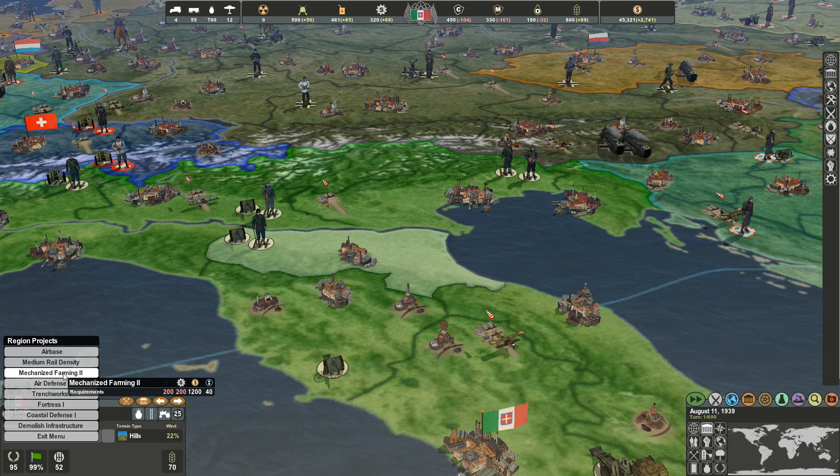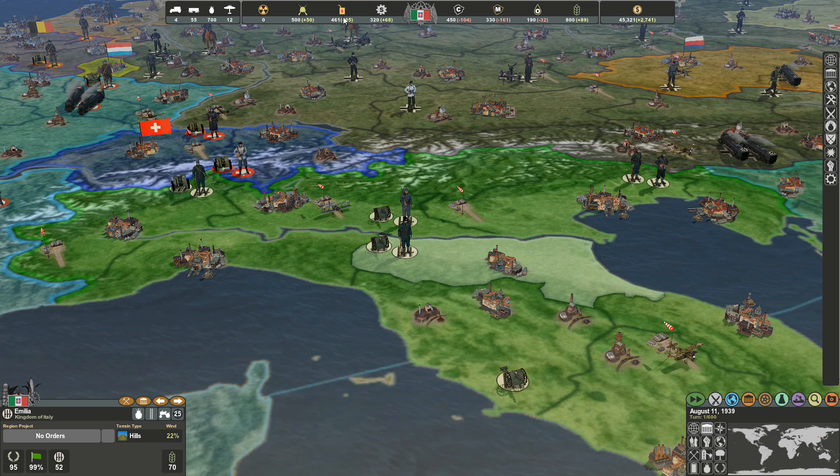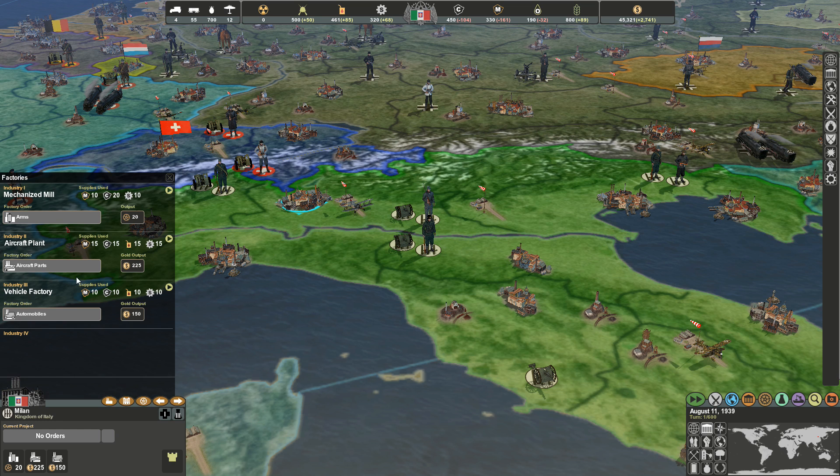It's hard to put all that stuff into all your territories when playing a country like Italy because resources are limited. Just to build mechanized farming, you need 200 oil, 200 steel, and 1,200 gold. Gold is easy to get, but steel and oil not so much — because you have to be producing those resources in your cities with the industries you've built.